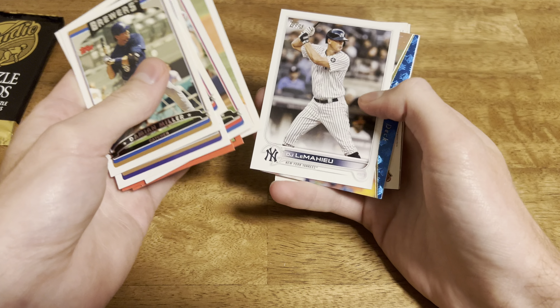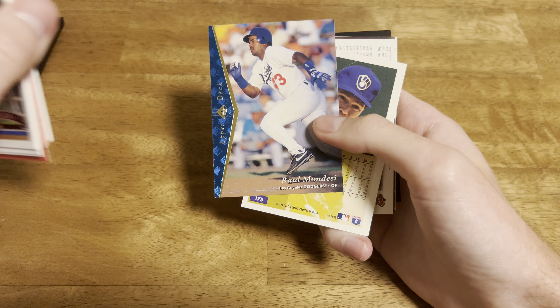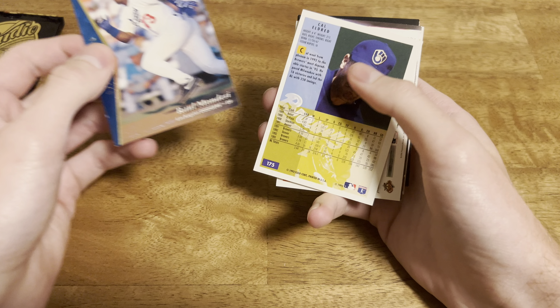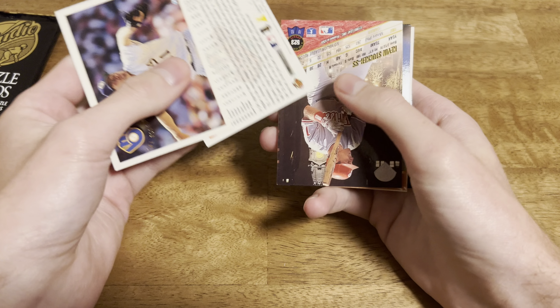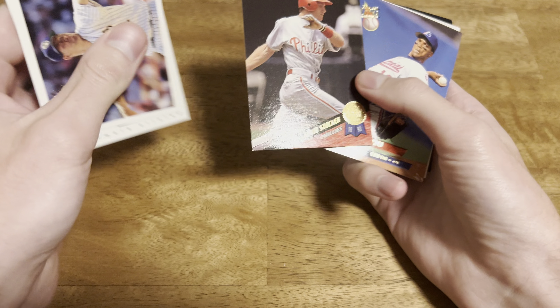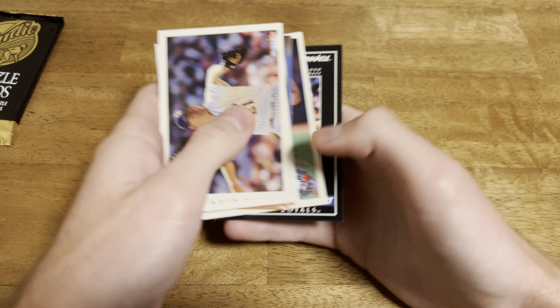I don't know if you guys can hear in the background - I've got UFC 306 going on, just the prelims. I'll try to talk over it so this video doesn't get copyrighted. Kevin Stocker, Moses Alou, Al Leiter, Terry Shumpert. So that first box was kind of a bust.